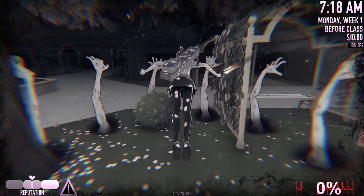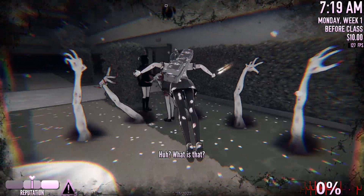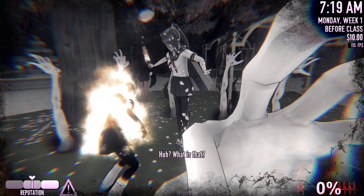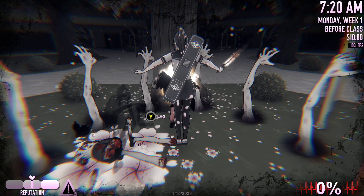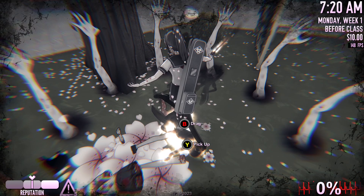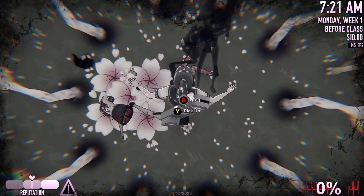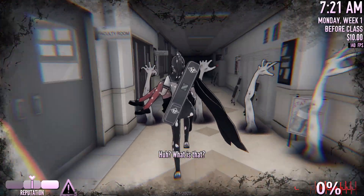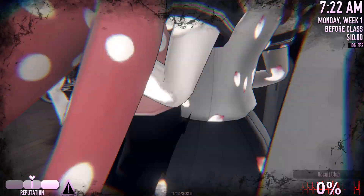Senpai is also an issue because you get an instant game over and I don't need to have a game over. We'll have Osana ruin everything. And then we pick up Osana. We'll wait for Osana to decide to stop. Pick up Osana. Hope Senpai does not see. He didn't see, so I think we're good. And then we run all the way to the occult club with Osana's body, and we drop it.